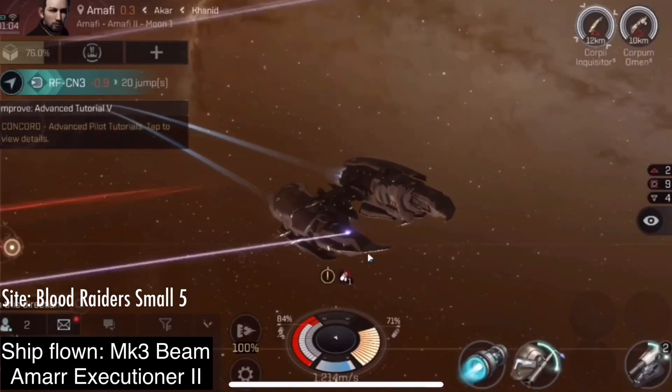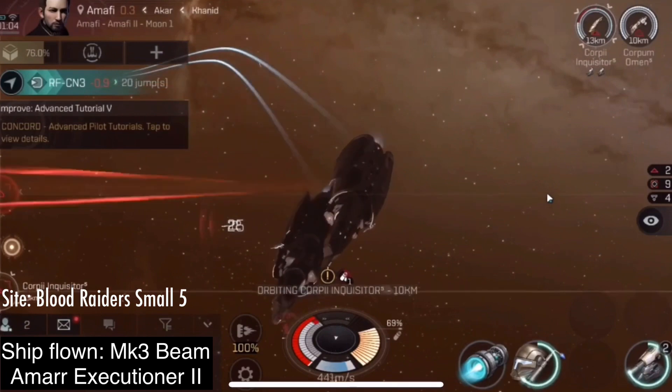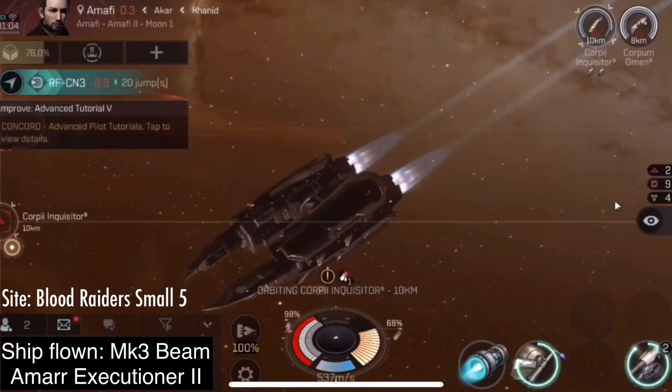But if you are orbiting an opponent successfully, they are normally not moving fast enough for it to affect your missile damage. You see that as soon as I have killed the enemy that was stasis webifying me, that symbol disappears, and I turn off my afterburner.